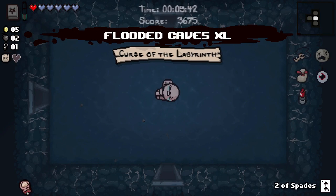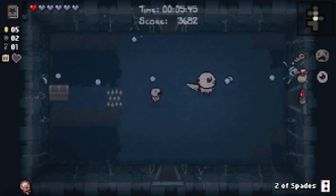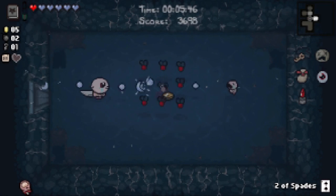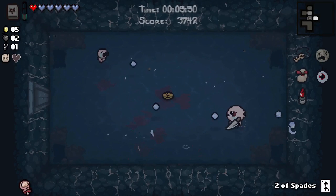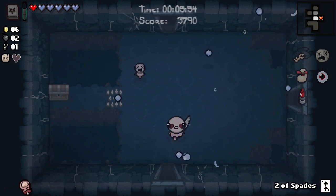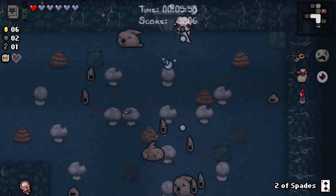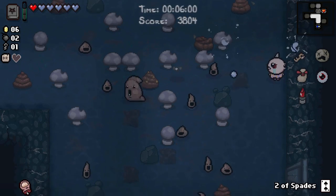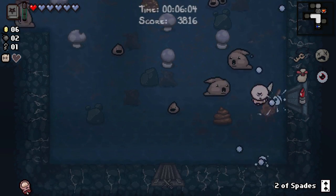Mom's Eye just fires backwards sometimes, which means we're going to want to take things like Epic Fetus — or Epic Fetus actually, thinking about it. Or Ipecac, which is also very dangerous. Because if it's firing backwards, oftentimes you're going to want to be up against a wall for protection. You're not protected if you're firing your own bombs backwards into the wall, as I'm sure you can understand.